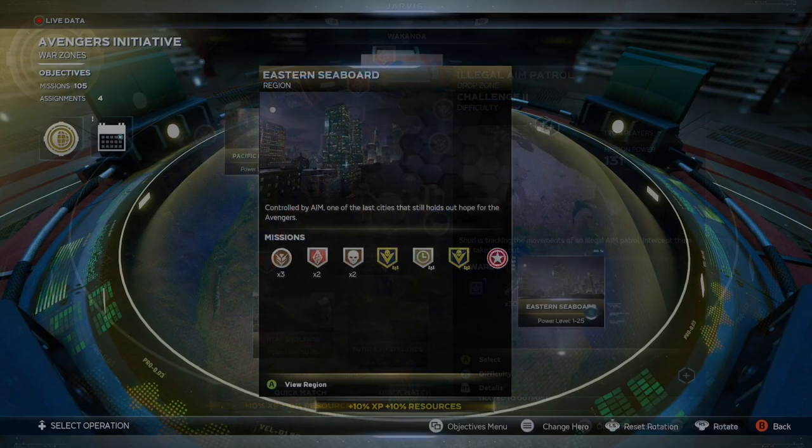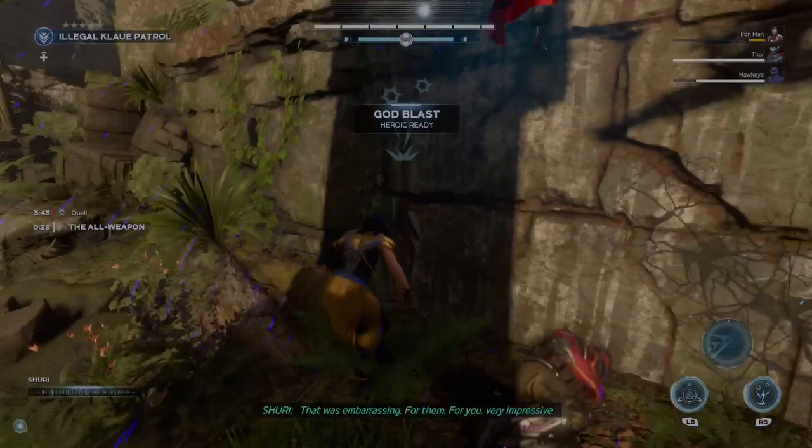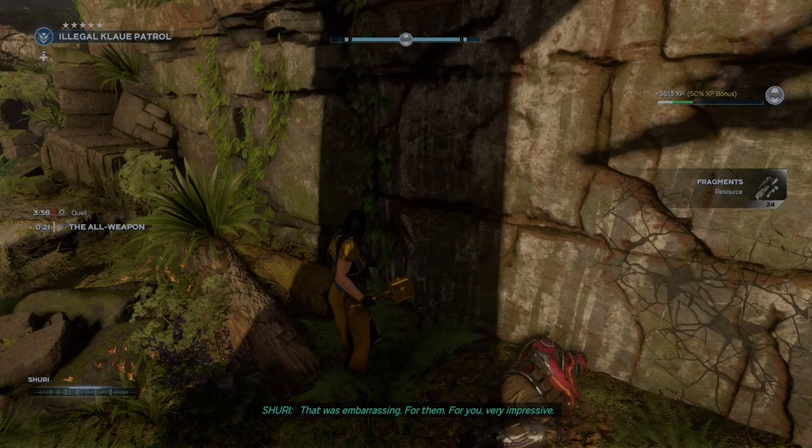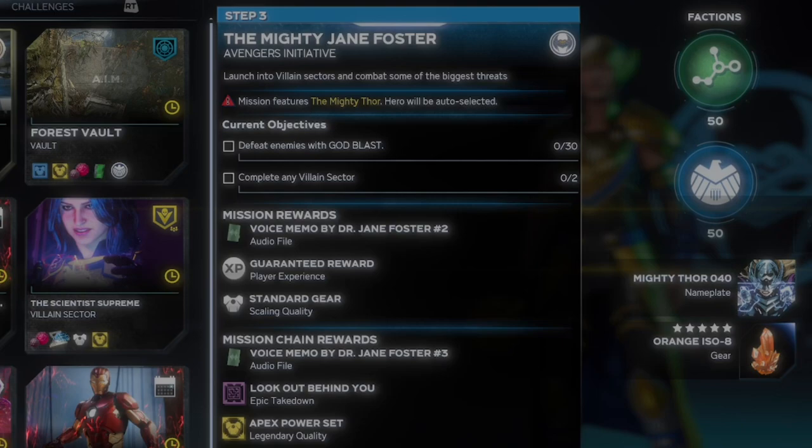It's a very quick, very fast mission so it's very easy to get done. Once you have completed all of those objectives you should now be on Step 3. Step 3 has two objectives: one is to defeat 30 enemies with Godblast, and the second is to complete any villain sector two times.